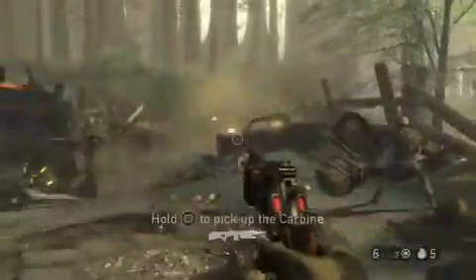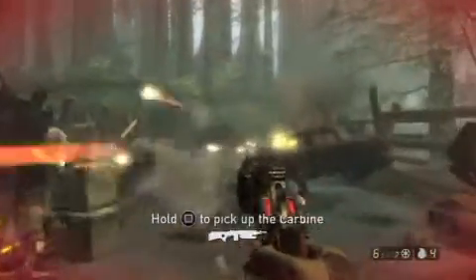We have some really visceral weapons like this magnum. When you shoot it, the round will stay lodged in the enemy, and then you can hit the alt fire to blow it up afterwards — which is great for taking out his buddy. Just blew those guys up. Throw a grenade into them.